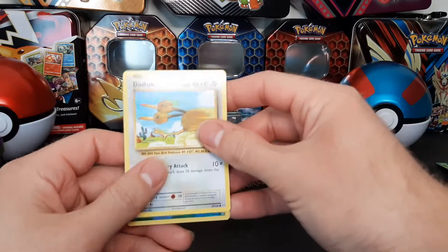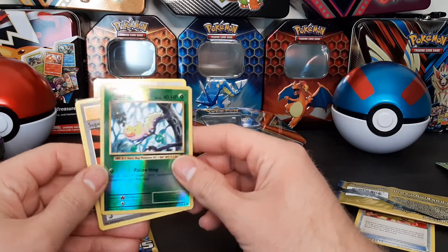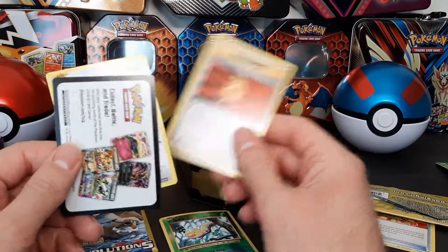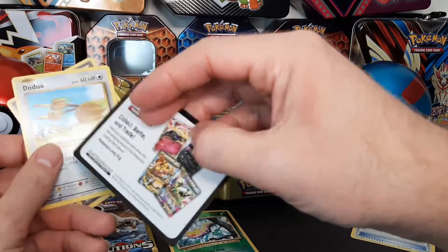I got a reverse holo Weedle — that's kind of cool — and a Super Potion. These packs don't have any promo cards, just this little advertisement insert.